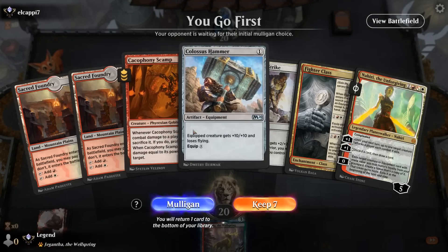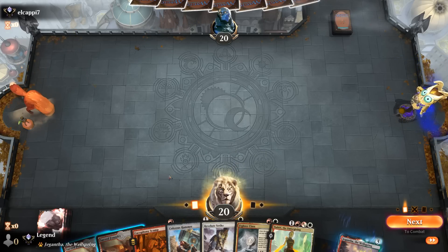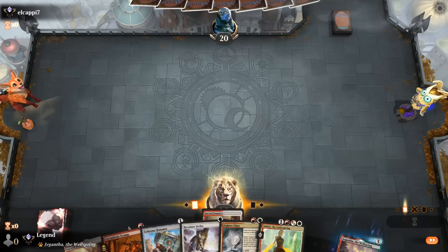We're on the play and our hand threatens a turn 2 kill, so I'm all for it. Scamp into Hammer with Resolute Strike, plus Nahiri to play a longer game if needed. If our opponent doesn't have a 1-mana play they could just be dead. Turn 1 Scamp, let's go.